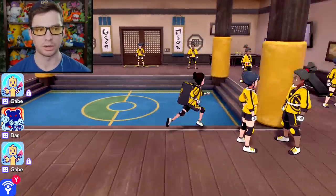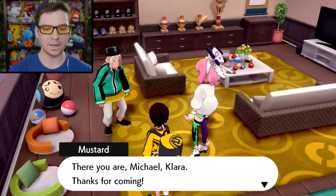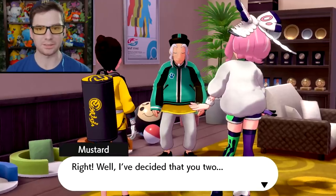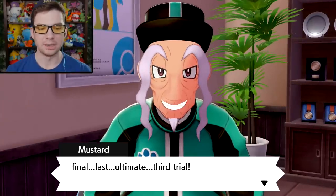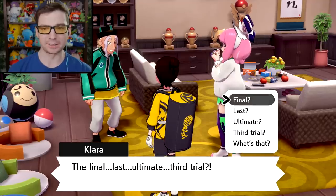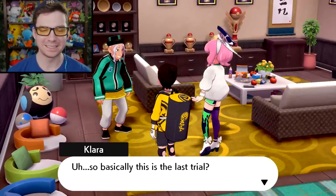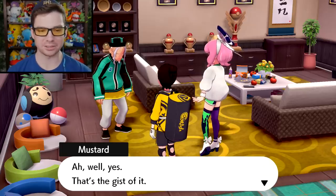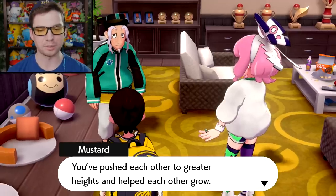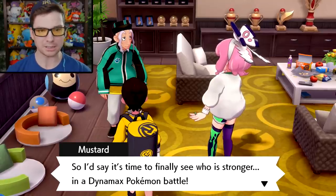Mustard calls Michael and Clara to his room. He's decided they will now take the Master Dojo's final, last, ultimate third trial. Since they're the only two who successfully finished the second trial, they've pushed each other to greater heights — so it's time to finally see who is stronger in a Dynamax Pokemon battle. Whoever wins completes the trial and is granted the secret armor of the Master Dojo.